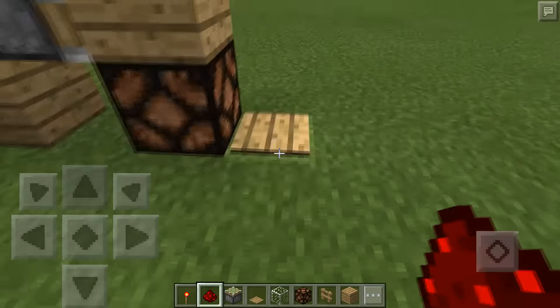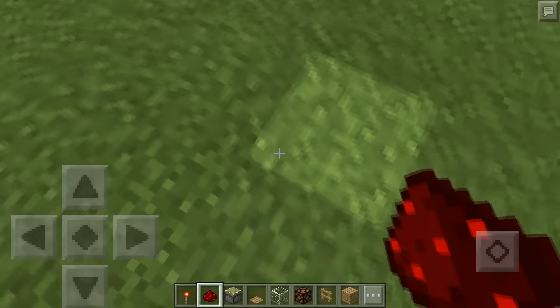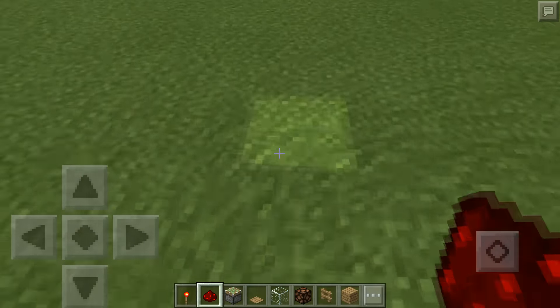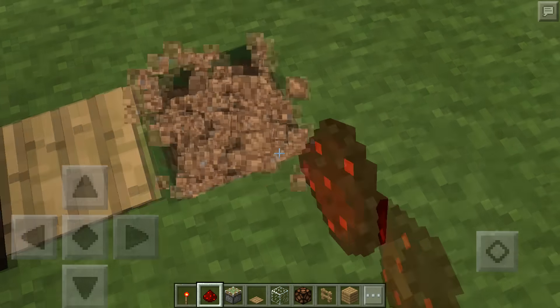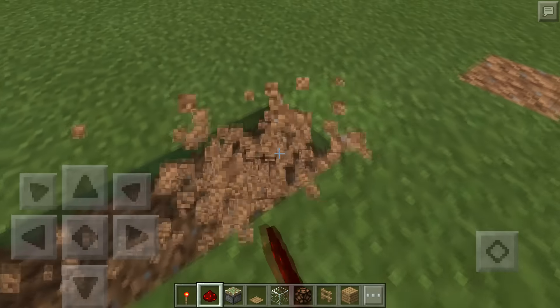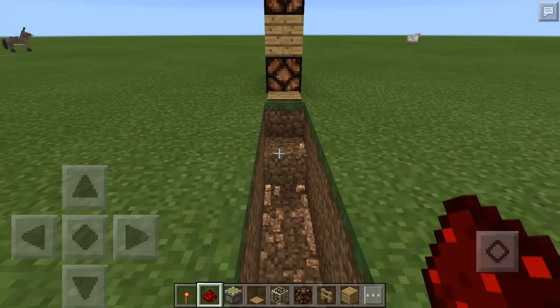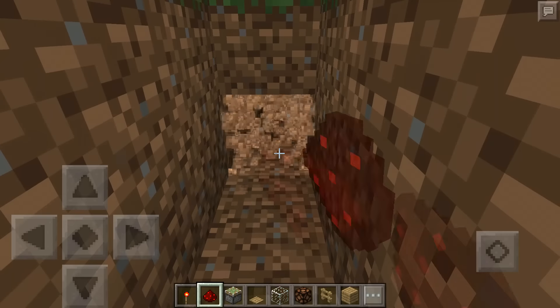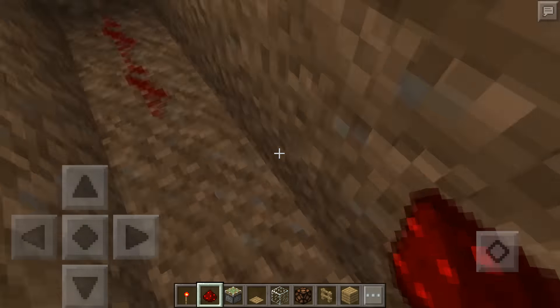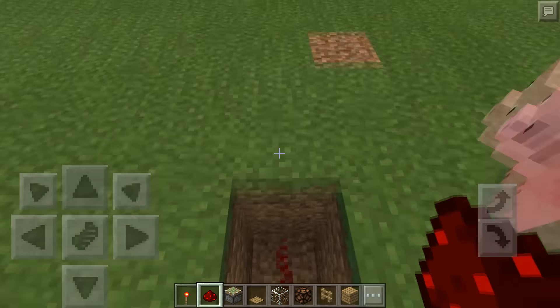Then what you're going to want to do is go from this block right here, face this way, turn 180 degrees, and dig out six blocks — one, two, three, four, five, six — and then do it again: one, two, three, four, five, six. Then dig under this block right here and place redstone that goes the whole way to the very end like this.